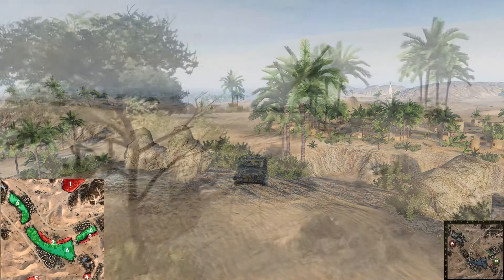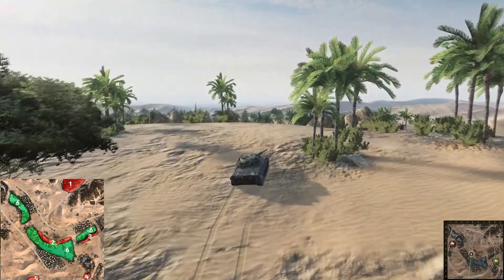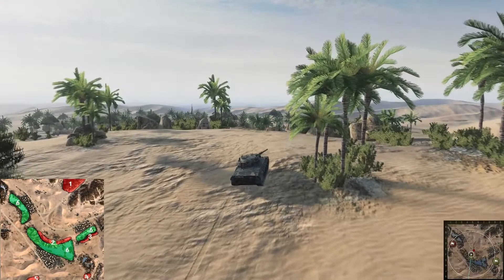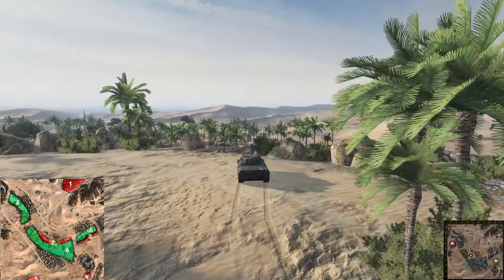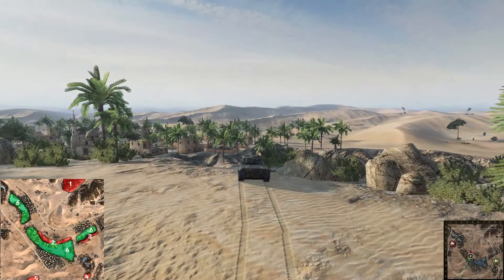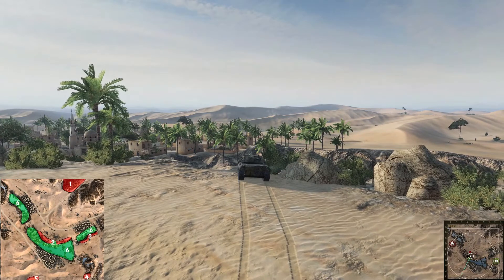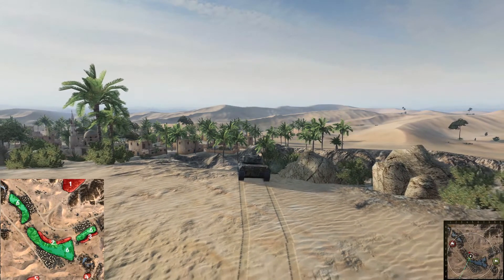Another thing they changed is this ridge, which you can see here as number 2. In attack and defense mode this hill is quite OP because they have an excellent hold-down position and it's really high, so there are no problems shooting enemies driving from the south side.